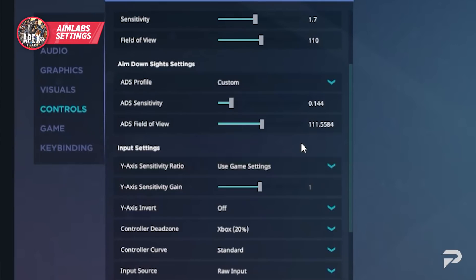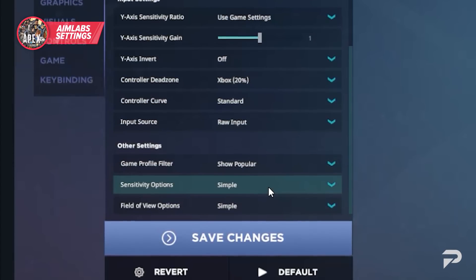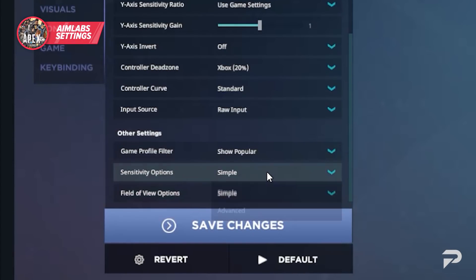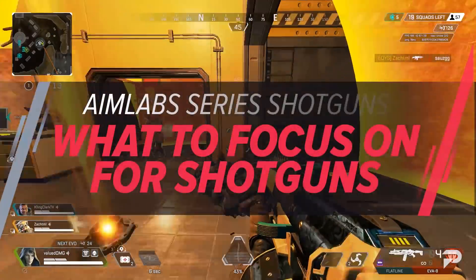Once your FOV is set, change your sensitivity to match your Apex sensitivity as well. Keep in mind that Aim Lab works with both controller and mouse and keyboard — you can adjust ADS settings and specifics like dead zones if you're on a controller. Personally, I like to stay away from ADS-ing in Aim Lab and just use my core sensitivity as my guide, but feel free to go more in depth because the options in Aim Lab are amazing.